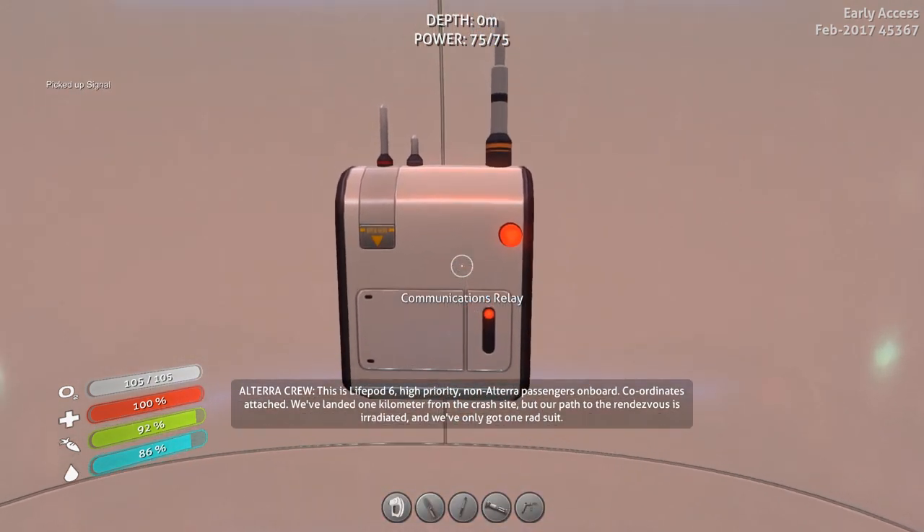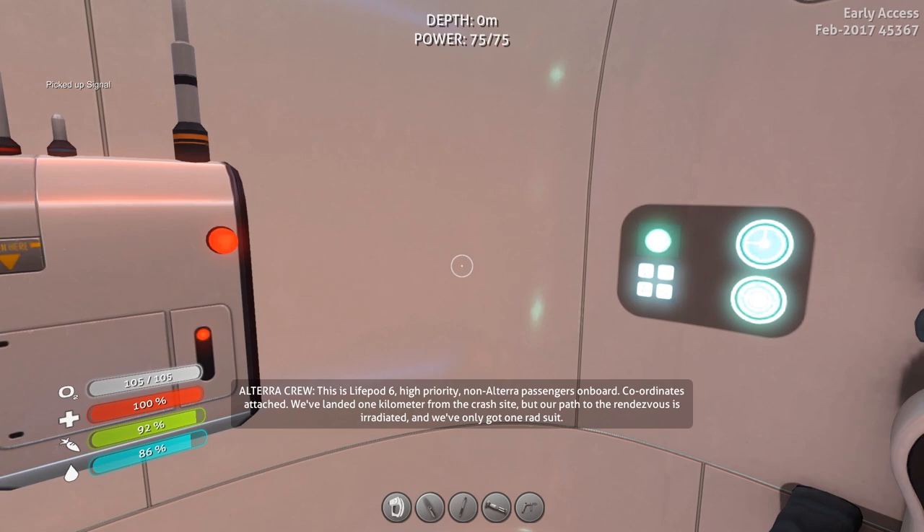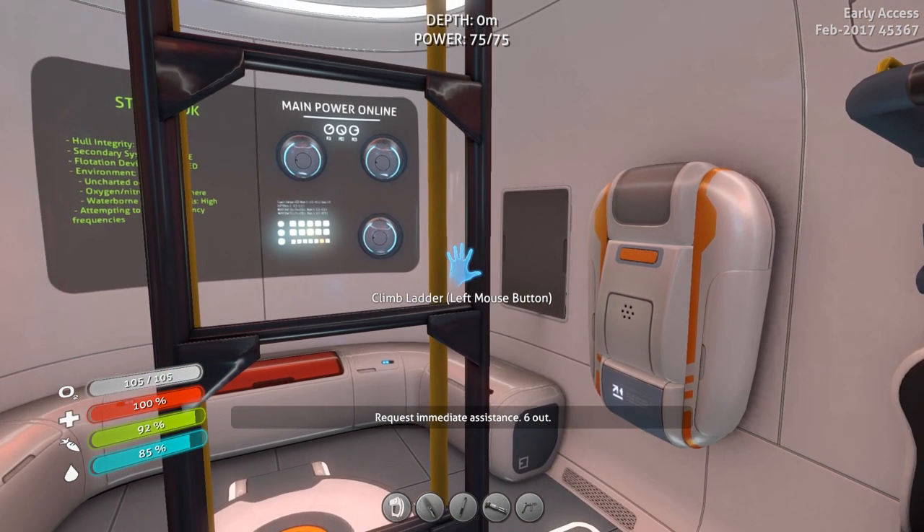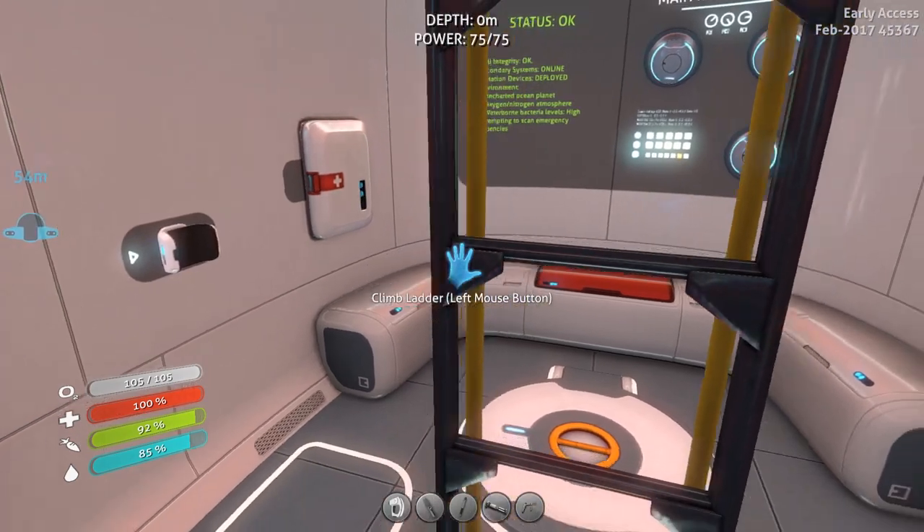Okay, Alterra crew, this is Lifepod 6. High priority — non-Alterra passengers aboard, coordinates attached. We've landed one kilometer from the crash site but our path to the rendezvous is irradiated. We've only got one rad suit, request immediate assistance. 6 out.